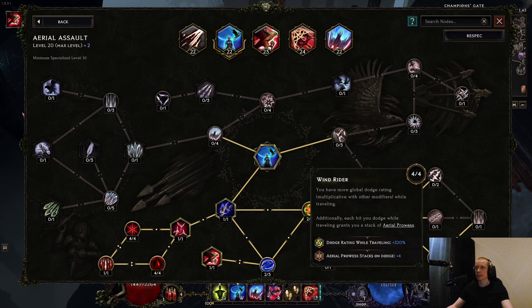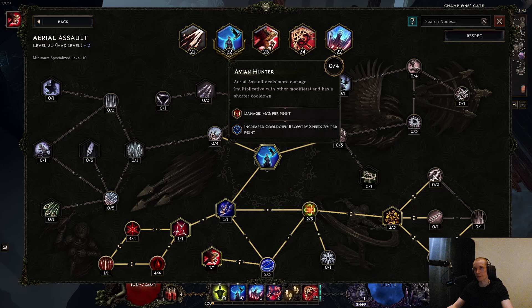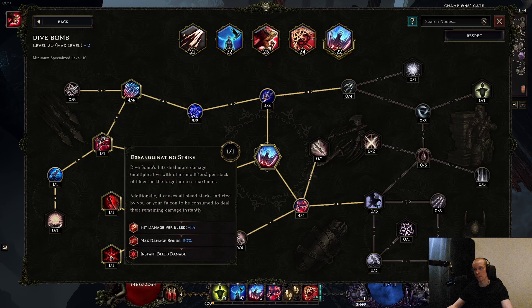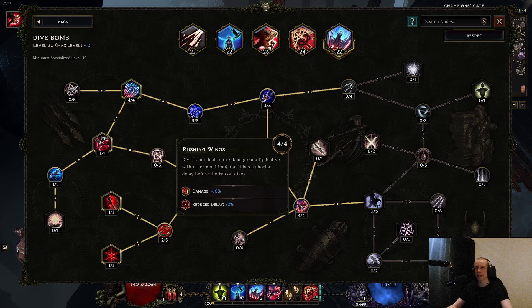On aerial assault, the main thing is the Rending Barbs node for bleed chance. We also get extra caltrops — caltrops on aerial assault and basically a second one as well — plus more damage for caltrops and slow chance. There's also cooldown reduction for falcon strikes and dive bomb per maximum mana, which is quite nice. For movement, you get more global dodge rating while traveling — kind of like a mini-immunity while moving — and you could also go for the cooldown reduction if you want to move in faster.